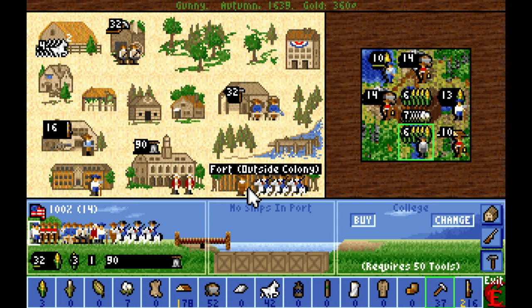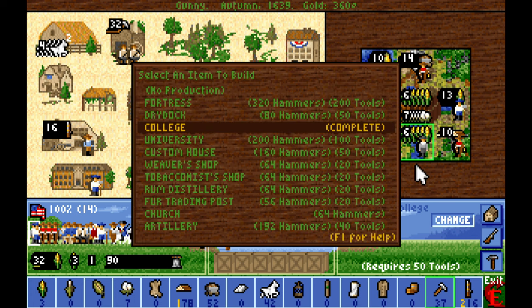We've got a proper college built in Gunny — very nice. We don't yet have anybody that can be trained; we just have the one free colonist left in Gunny, so it's not important right now, but it will come into greater importance later on. I think three universities is enough to fuel our empire.